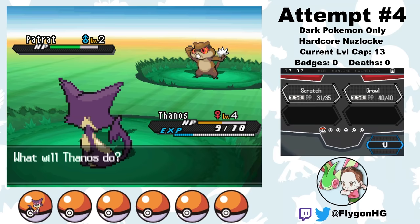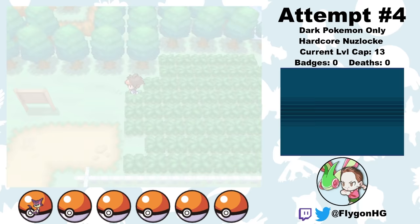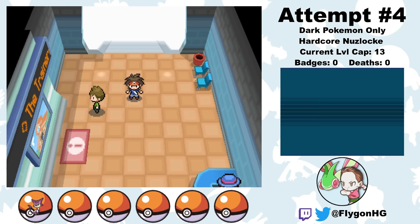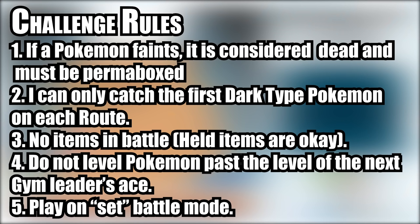If you haven't seen the first video, check that out, because I'll be skimming over some stuff in this video that I went into more detail on in that video, and I'd hate for you to be in the dark about anything. But let's quickly recap the setup for this challenge. I have a fairly in-depth list of what I define as hardcore Nuzlocke rules in the description, but in short, in addition to your regular Nuzlocke rules, there's no items in battle, no over-leveling past the gym leader's ace, and we're playing on set mode.